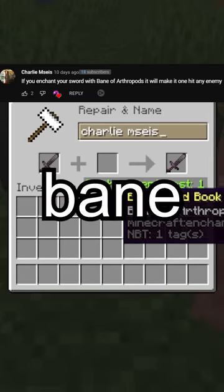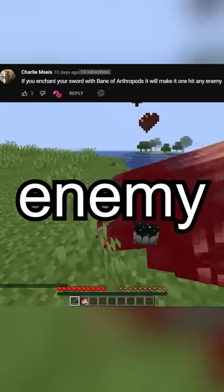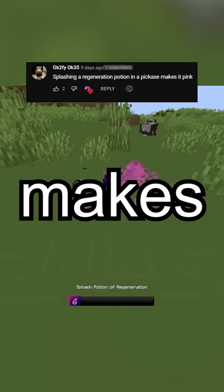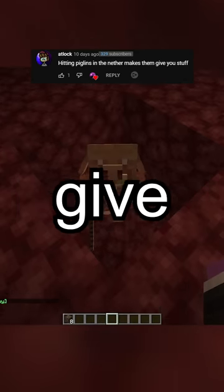If you enchant your sword with Bane of Arthropods, it will make it one-hit any enemy. Splashing a regeneration potion on a pickaxe makes it ping. Hitting piglins in the Nether makes them give you stuff.